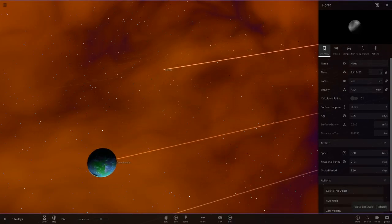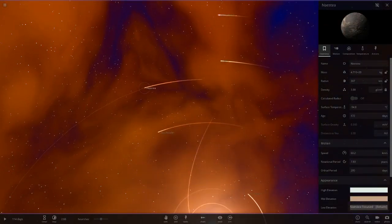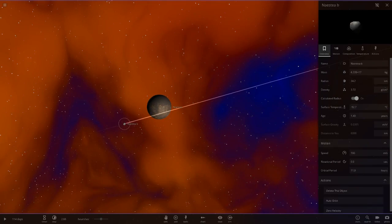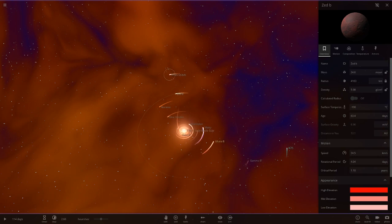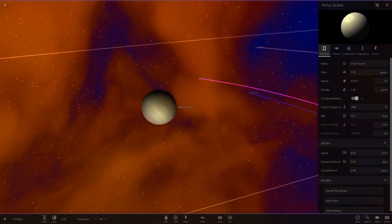Last up in this area we've got Horta — just a little default object. Next up we've got Naistia, and it's got Naistia B with a random asteroid. Then we've got Zed B, and Virus Gravis — a gas giant. Not many modded objects so far.